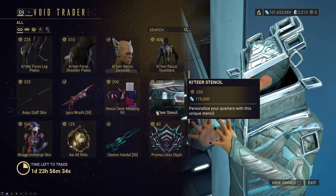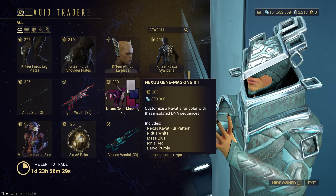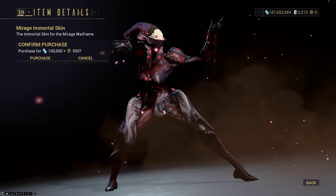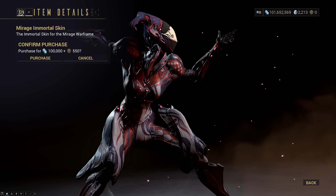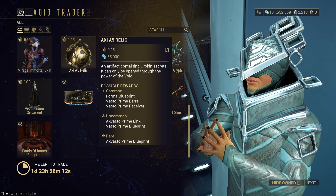You've got your Ketir Stencil for your personal quarters. This is the Genomask and Kit for your Kavats. Mirage Immortal skin — I don't really feel it's worth it. I've been skipping over most of the Immortal skins. Very few of them I keep, like Volt's, which I find was actually made well.